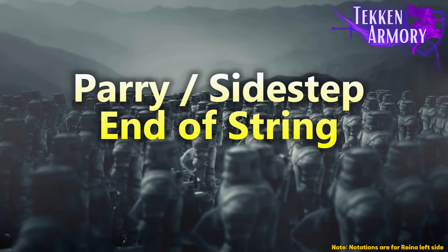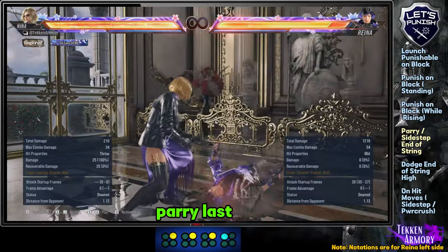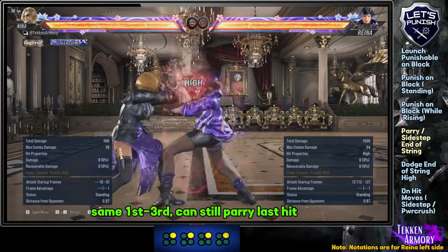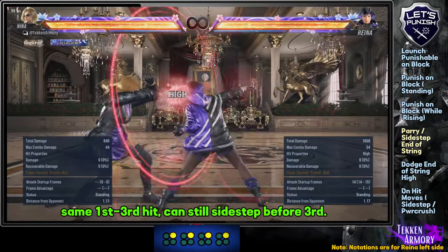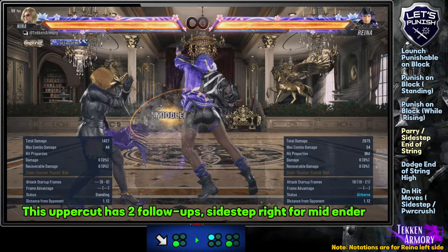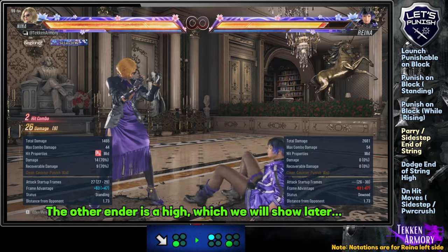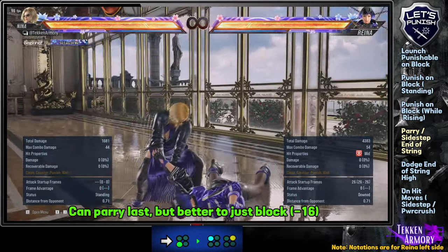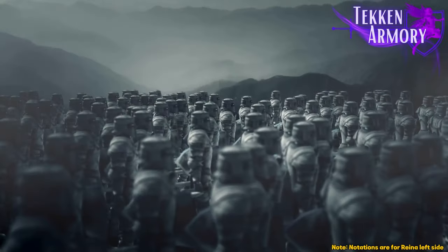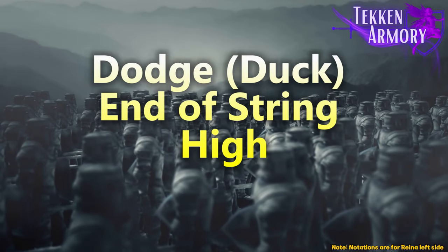We will show you when to parry or sidestep certain strings. We now move on to dodge end of string high. These are just strings that have highs at the middle or the end of the string that you can crouch to and punish accordingly.